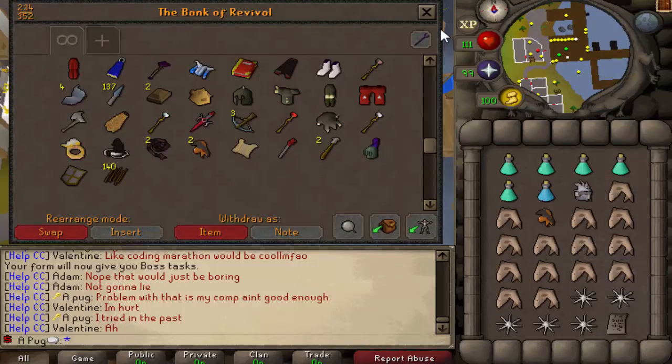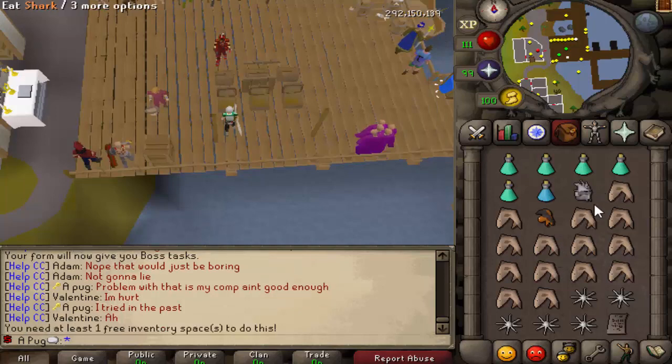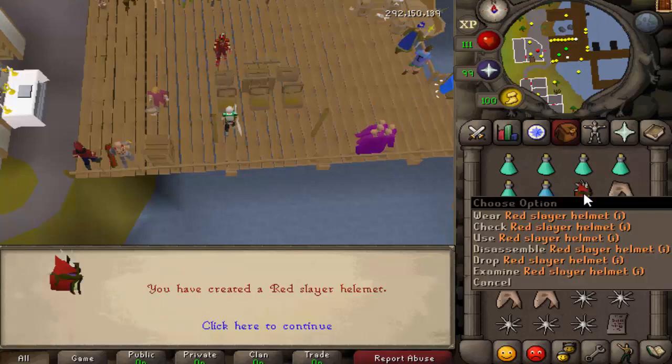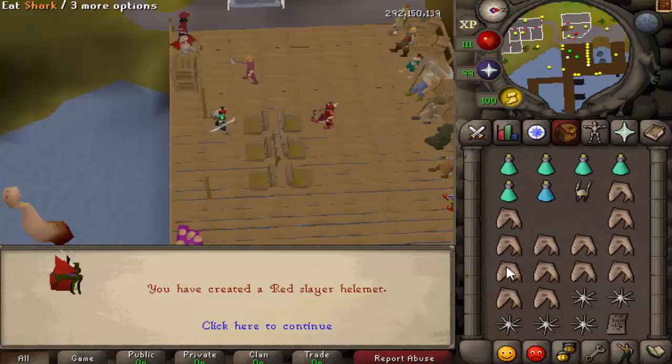We also got two Abyssal heads. I don't think I recorded these because they're not that amazing. But if we have inventory space, we can do that. Now we have a Red Slayer Helm - totally goes with our green and black outfit, doesn't it?